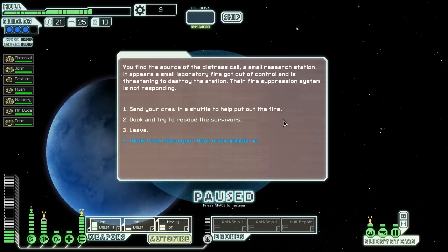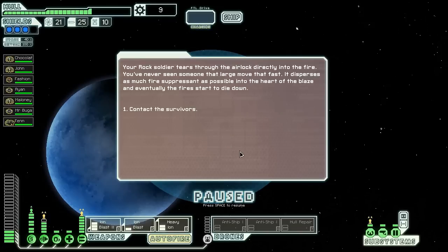You find the source of the distress call — a small research station. It appears a small laboratory fire got out of control and is threatening to destroy the station. Their fire suppression system is not responding. Let's send in the rock crew, because he's immune to fire. Your rock soldier tears through the airlock directly into the fire. You've never seen someone that large move that fast. It disperses fire suppressant into the heart of the blaze, and eventually the fires start to die down.